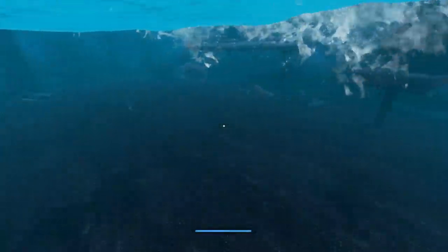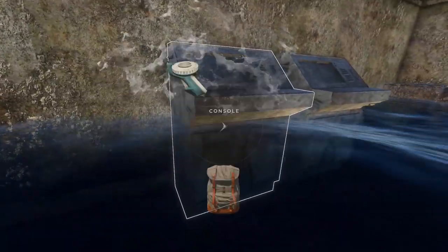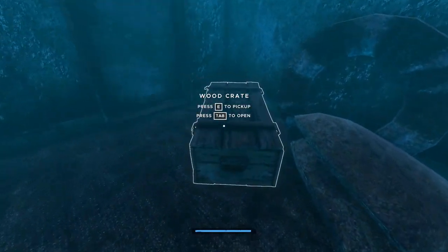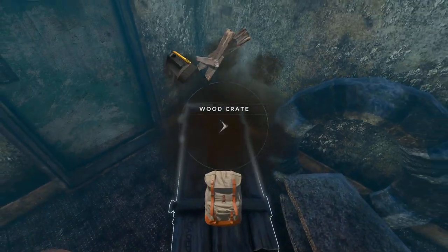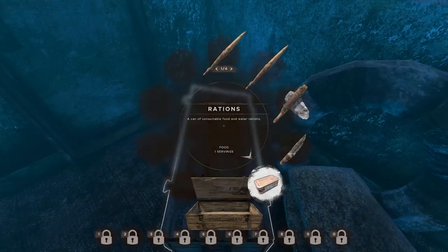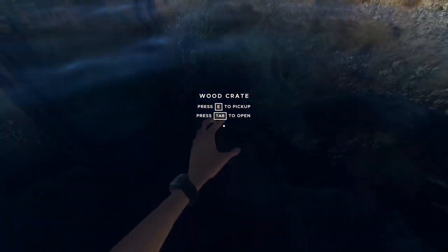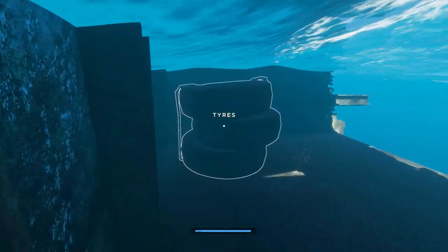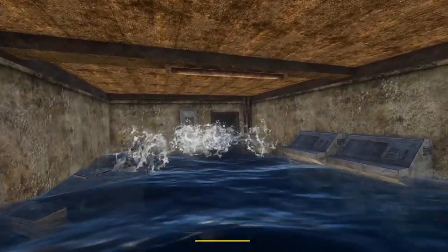A crate — and another flare gun and another ration, great. Another flare gun — oh, I love those things so much. Not. Put that in there. Planks are always good. What we got out here? Tires, more tires, and some open ocean — we don't need to go that way. Let's go back.